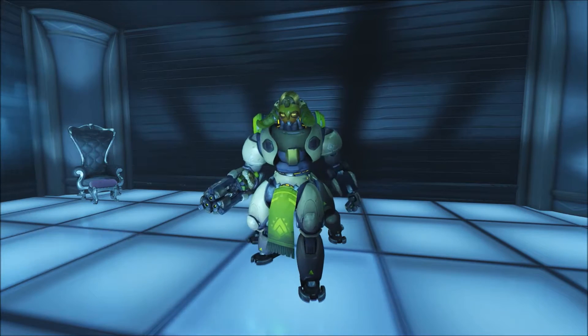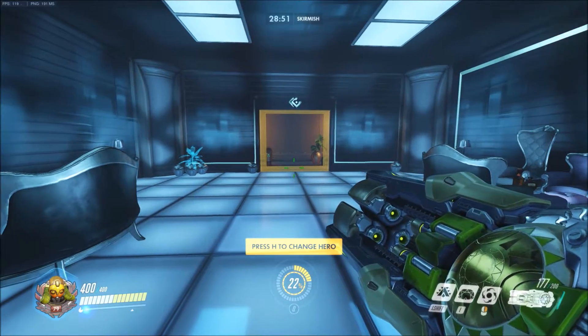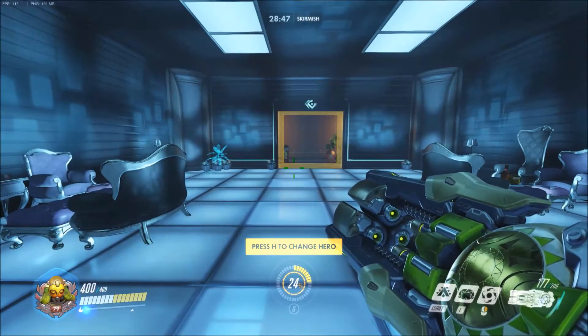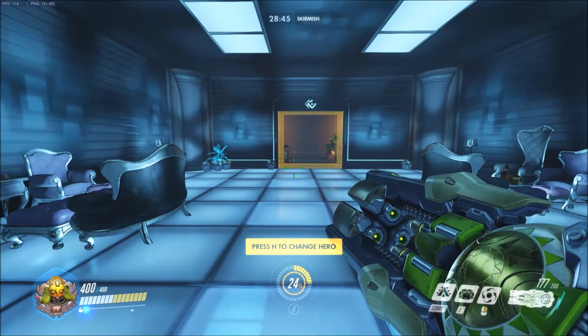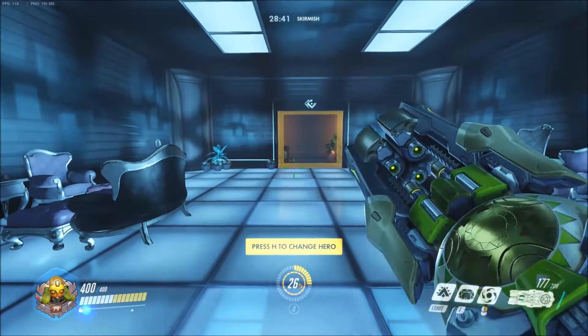Hello everybody! My name is the Snappy Badger and today, very exciting, we are playing as the new hero named Risa. She's a tank and I'm just going to be going through abilities so you guys know how she plays, and then we're gonna jump into some live matches.